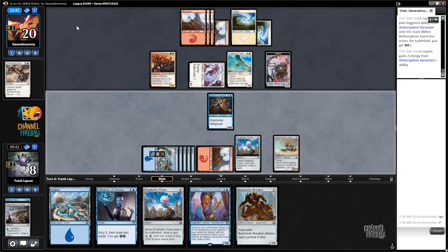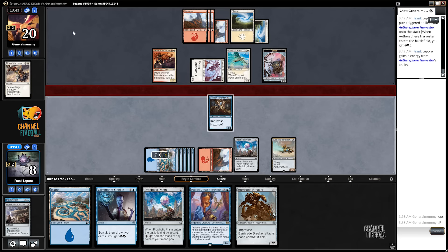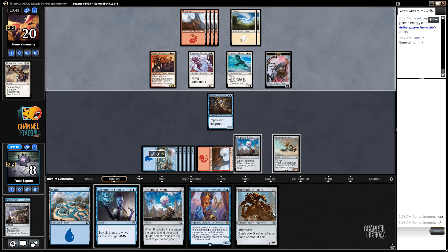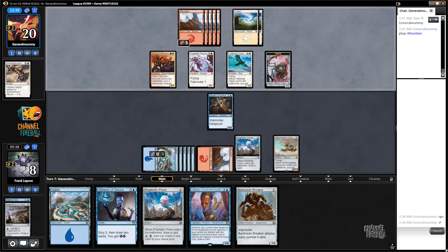Oh my goodness gracious — that is a card. That's the first time we've drawn Aether Street Harvester. I hope you don't have another removal spell. And if we get to play Padim next turn it has Hexproof, which is just ridiculous. Whew, alright — feeling alive.